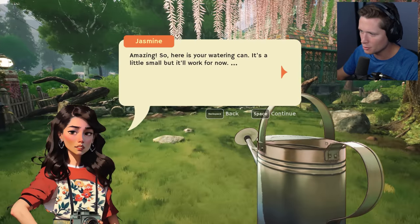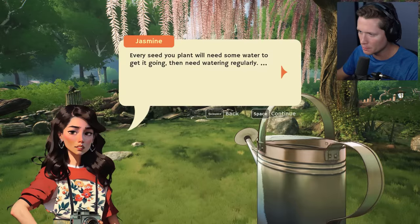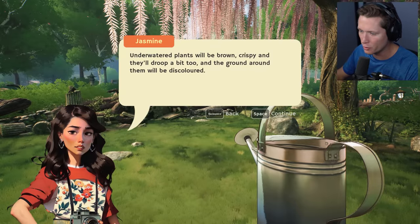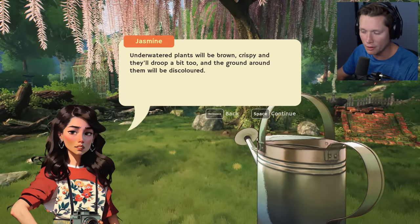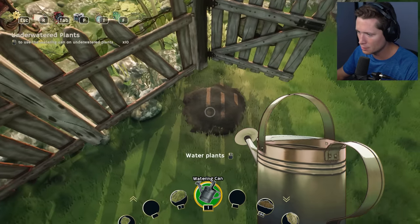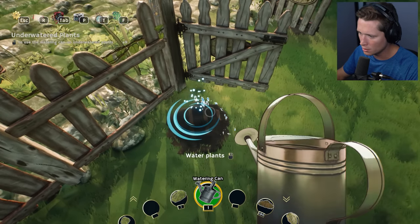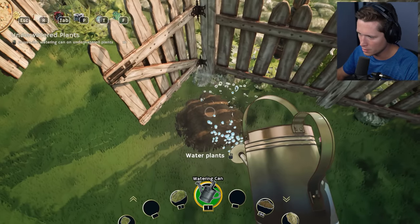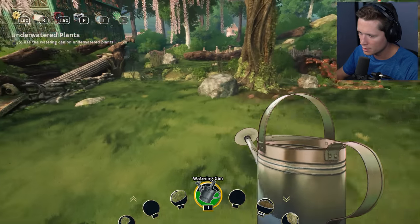Now we can water them! Here's your watering can — it's a little small but it'll work for now. Every seed you plant will need some water to get it going, then water regularly. Underwater plants will be brown and crispy and they'll droop a bit, and the ground around them will be discolored. So we don't want to starve our plants from water, and we also don't want to over-water them.